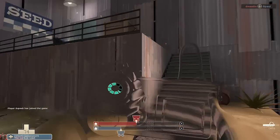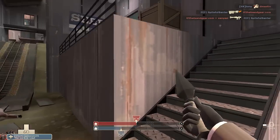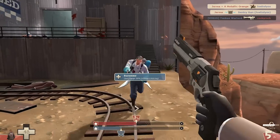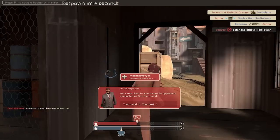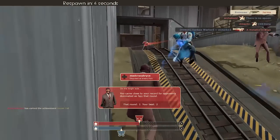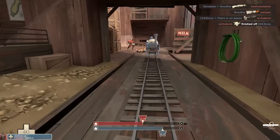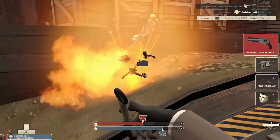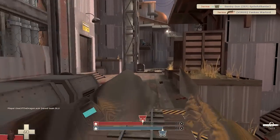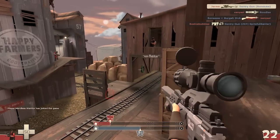Let's move on to the Spy. I decloak next to a sentry — it can be a mini sentry or a big sentry, doesn't matter. I backstab the engineer, put the sapper on, and look at the lower right: one crit. It works on assists too, so if you assist in destroying a sentry by putting a sapper on it, you still get the crit. See this mini sentry? Place the sapper on — the pyro actually helped me destroy it and I still get the crit. 102 damage. I can see so many people using this over the Ambassador. If you're a good spy you can hold three or four crits if you kill a couple of mini sentries.